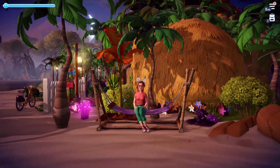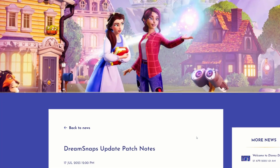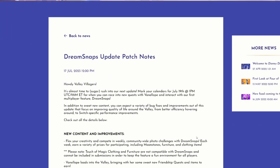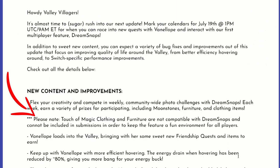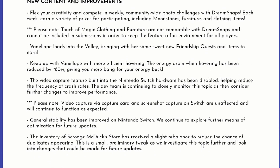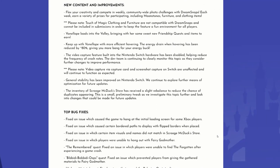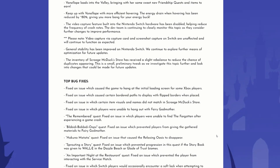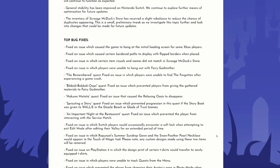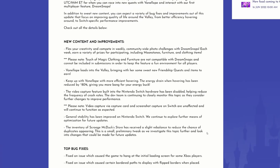Let's quickly look through the patch notes that they released yesterday. The very first thing highlights the Dream Snaps and Rewards, but there is a note here that the Touch of Magic items — the customizable items — cannot be included in the submissions, and they say: in order to keep the feature a fun environment for all players, which is really interesting. So no customizable content, and I'm personally really bad at customizing content anyway, so I kind of appreciate them looking out for us non-creative players.